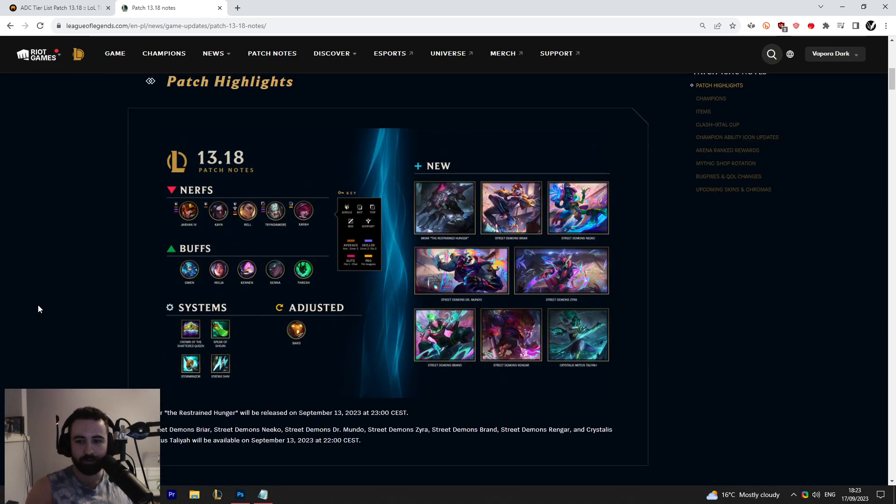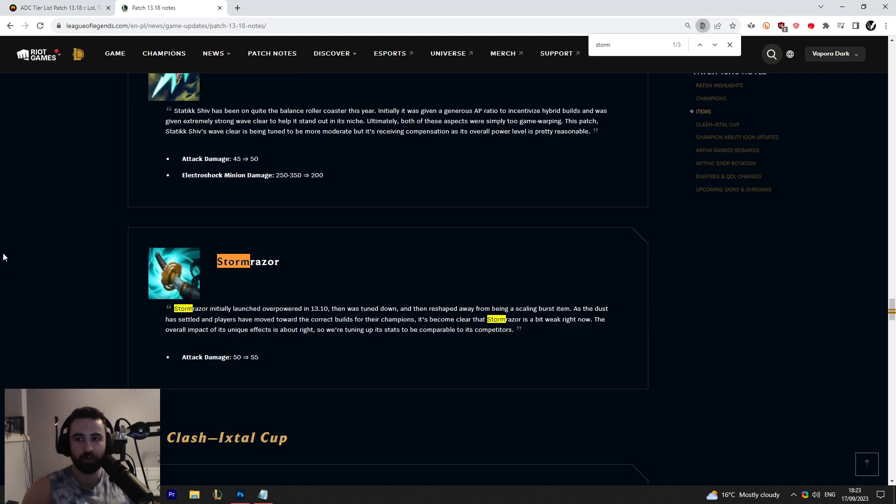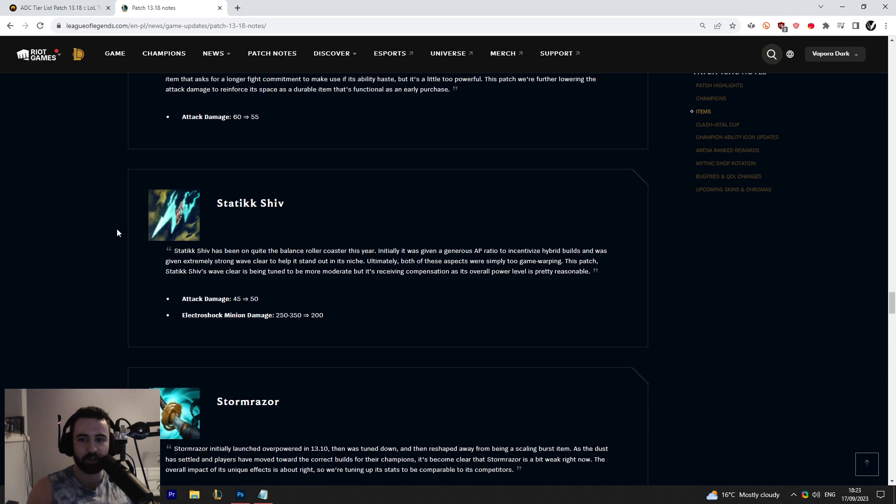That's all for the direct changes to ADCs. Then we have the Stormrazer change and the Static Shiv change. Starting with Static Shiv: they increased the AD by 5 while decreasing wave clear — it's now a permanent 200 damage to all minions, as opposed to starting at 250 and scaling up to 350. A lot of people saw this as a gutting, but the plus 5 AD as a combat buff is actually really good, and I think people overestimated the impact of the wave clear nerf.